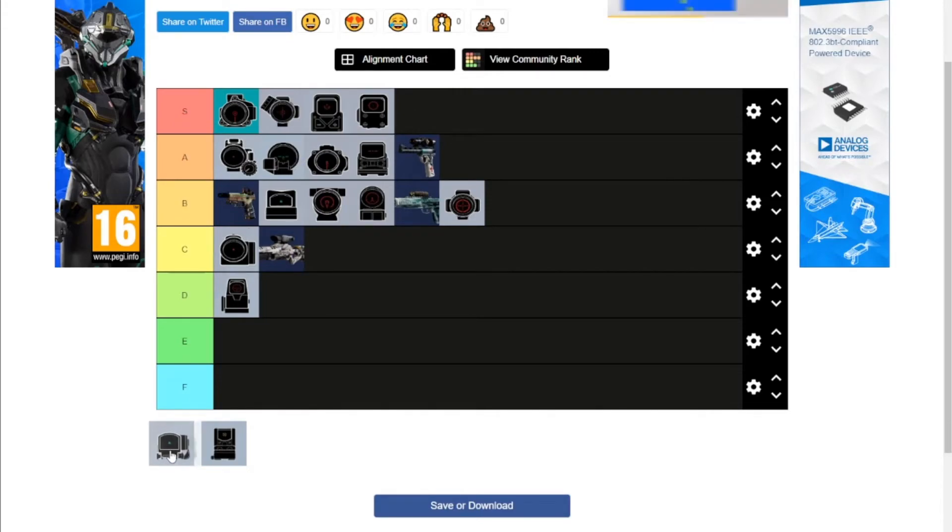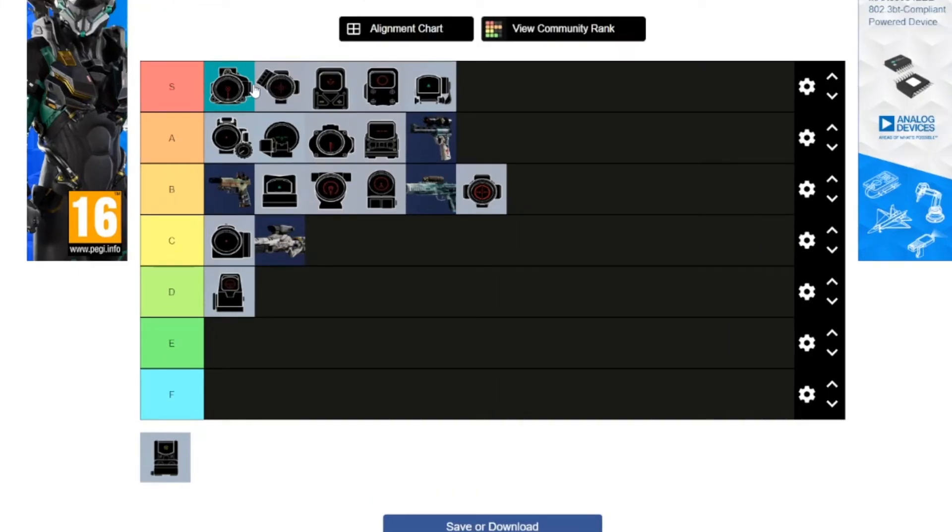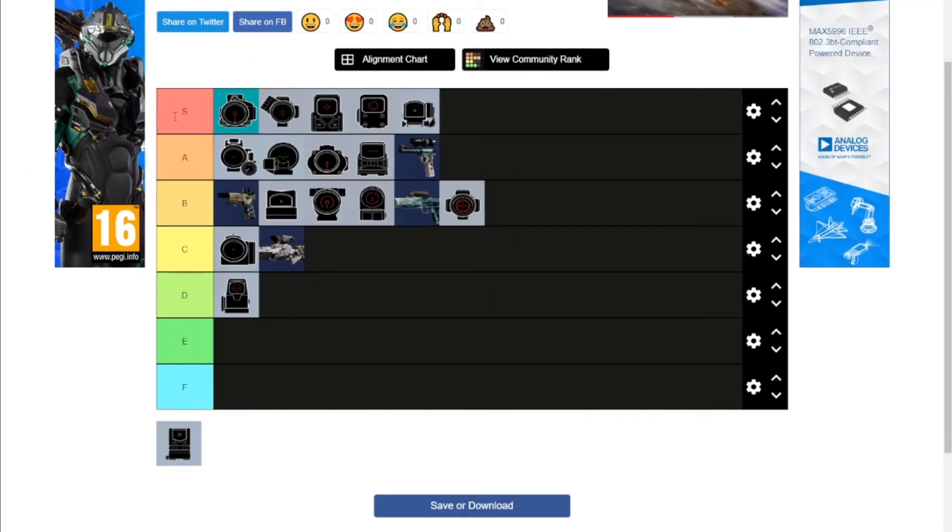Now we get to the S tier Reflex. This thing is great. It used to be exclusive to the SPSMG and Nomad's AK. This is one of my favorite sights in the game, to be honest. Whether it's better than the OG Holo, I'm not sure — I'm going to put it below Old Holo. The reticle is basically the same as the old reflex, but the housing is just so clean on this one. I feel like it's also kind of underrated. Worthy of being in S tier.